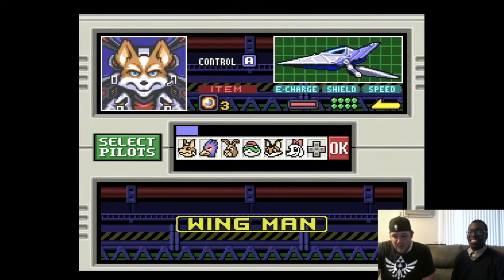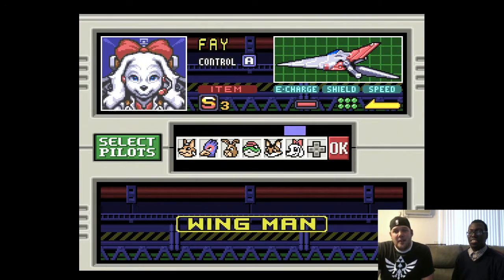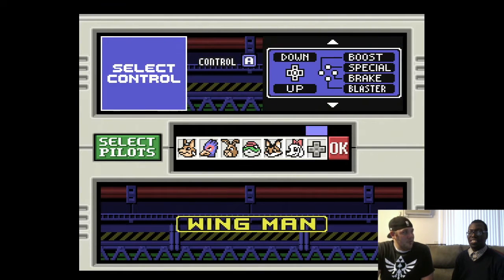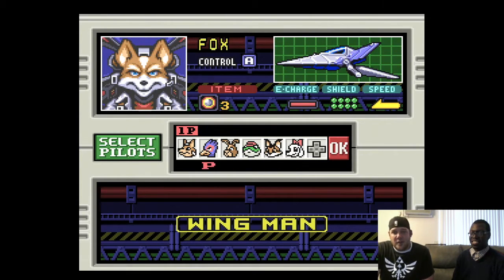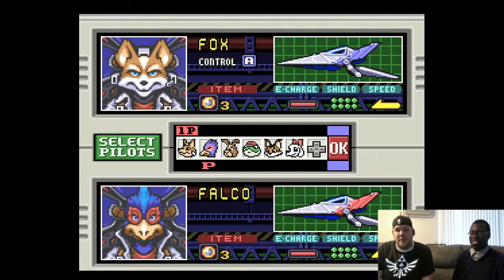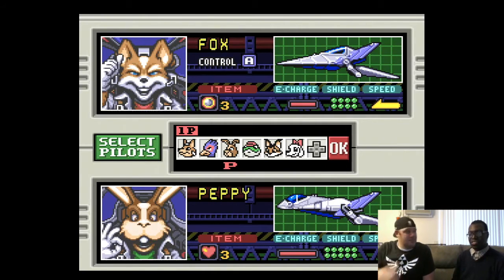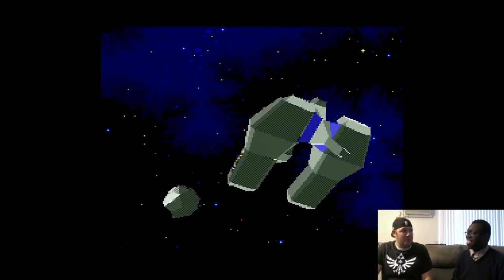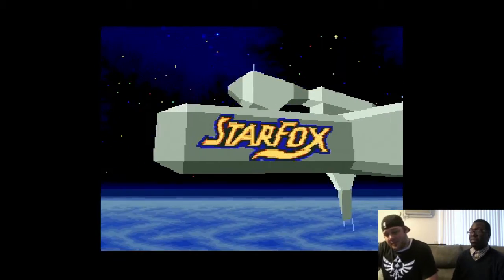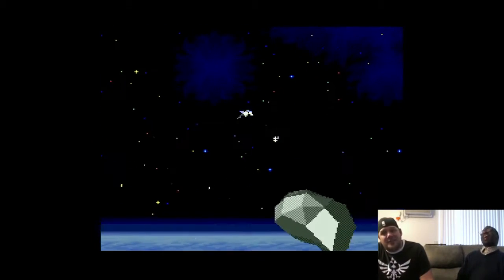It looks like you can select a pilot. I think each pilot has their own ability, which was something new for this game — in the first game you just played as Fox. And you pick a sidekick to join you. Let's pick Peppy, he's very wise. There's also the Star Fox anime that came with Star Fox Zero, which was phenomenal.